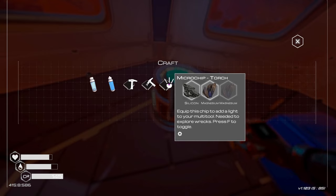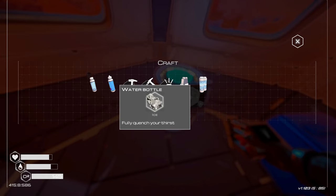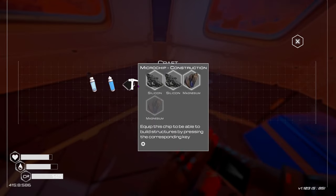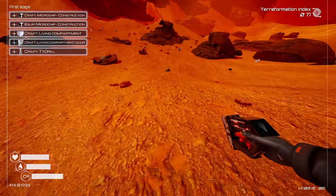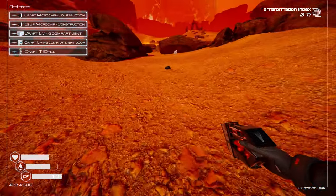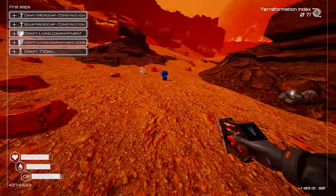We need to add a light to the multi-tool and explore wrecks — that's important. It requires silicon and magnesium. I'm starting to detect a trend. Let's get a bunch of silicon and magnesium. Iron and silicon kind of look the same, so we gotta be careful.